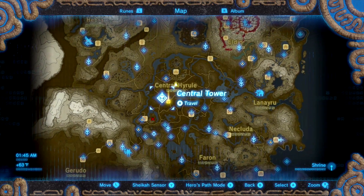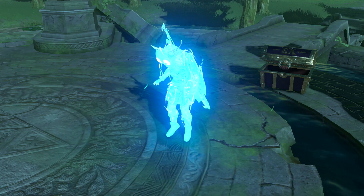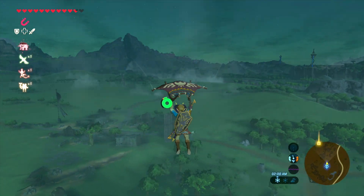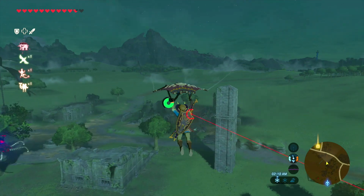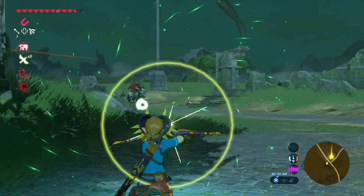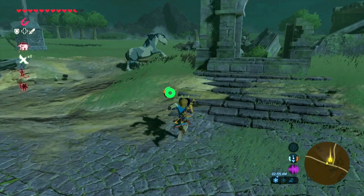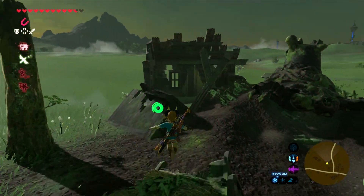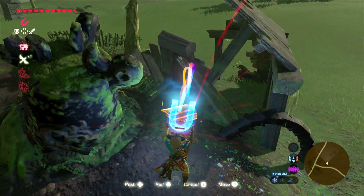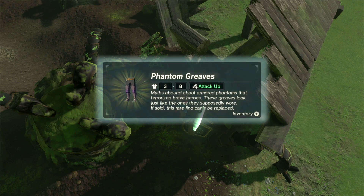For the Phantom Greaves, you want to head over to Central Tower and then head over to Hyrule Garrison Ruins. Basically, you just want to jump off the tower and head right over to the ruins. There is going to be a lot of guardians, but that is okay. Now that we are here in the ruins, there's also a Bokoblin, so I'll just take him out real quick. It's basically just by the little house area in the ruins, right here by the broken guardian. You're going to pull this out of the ground with your Magnesis and open it up. Boom — there you go, the Phantom Greaves.